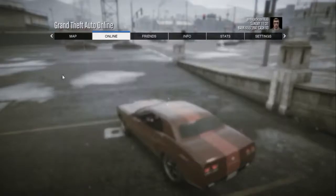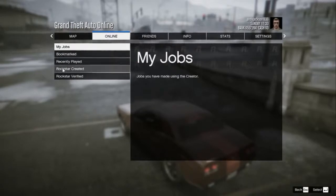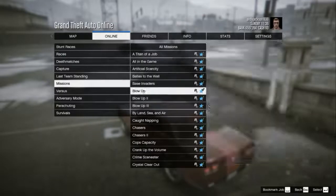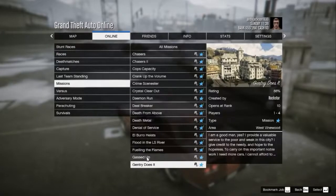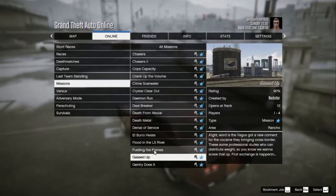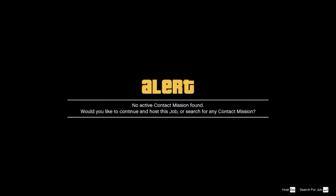Now I'm going to show you how to play missions on your own or start jobs and host them. You go to Jobs, Play Job, then Rockstar Created, then Missions. In here you'll find all the missions available to play. Look at the right side where it says Players — if it's one through anything, you can play it by yourself. You pick your mission, click on it, confirm you want to do it, and then it'll load. Either it's available to play where somebody else is hosting it, or you can be the host.